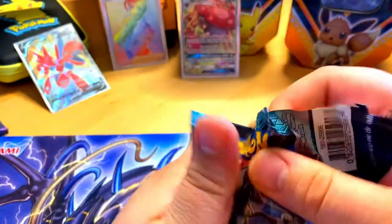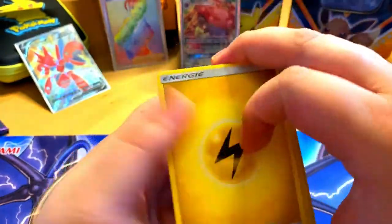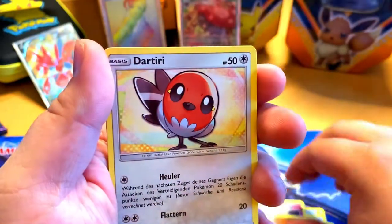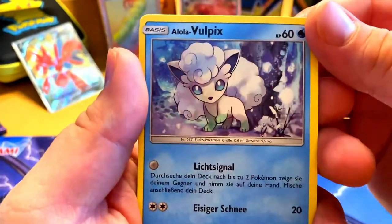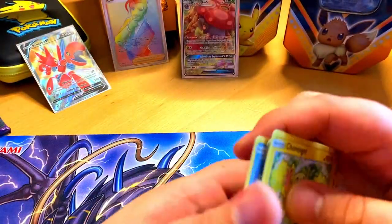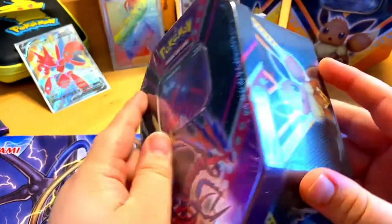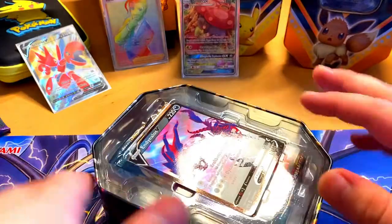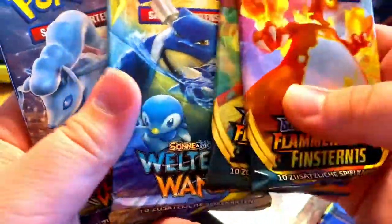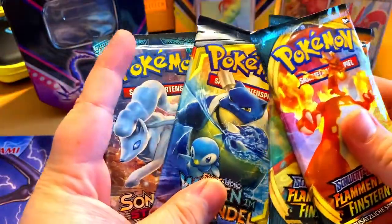Still got one more pack from the Eevee tin — let's see if we can get something. Here's the code. Got a Lanturn, a ghost, muscular body, a bird — oh, Bewear is cute. And nothing — I wasn't expecting anything. Okay, so here we are with the Eternatus V-Tin box. Here's the Eternatus V which looks very cool. Two Darkness Ablaze packs in here. Let's start with Darkness Ablaze.